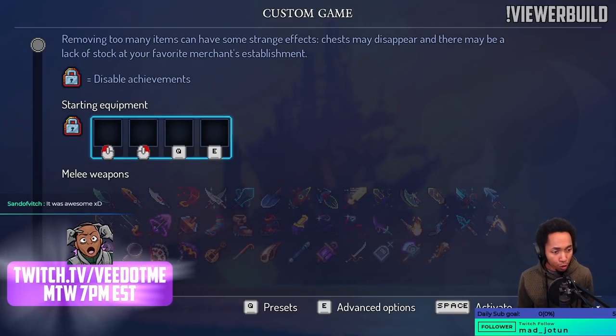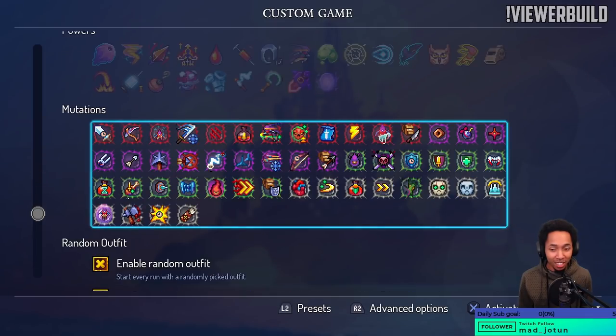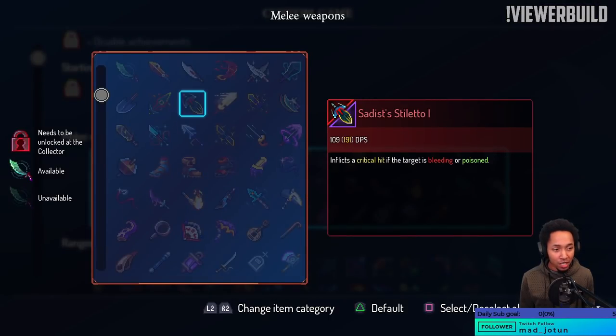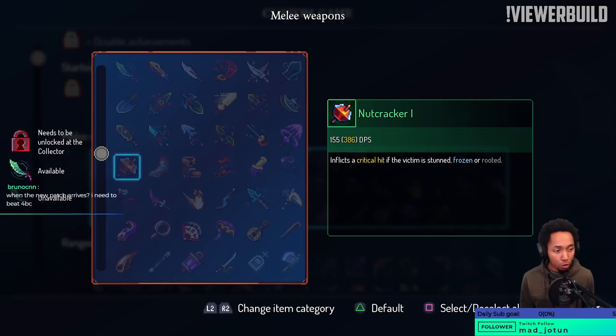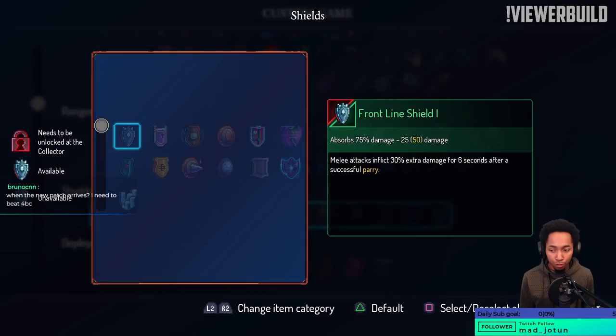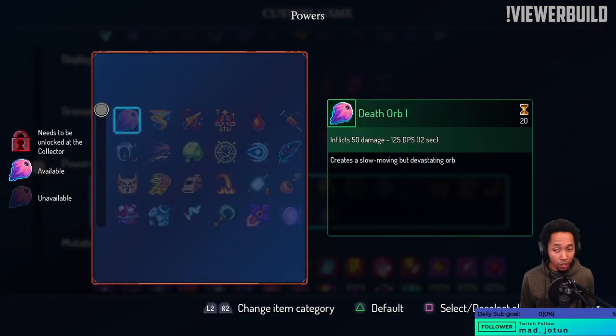Dead Cells viewer build — today's build is courtesy of Squirrel 412, not to be confused with Rabid Squirrel, which is a completely different person. This is Hayabusa Boots, Frontline Shield, Flamethrower in the backpack, and Grapple Hook.